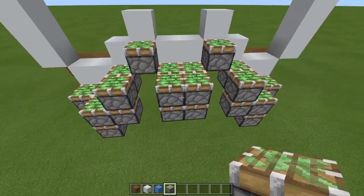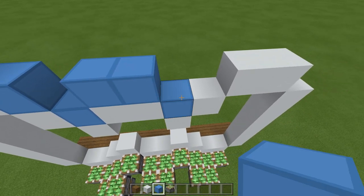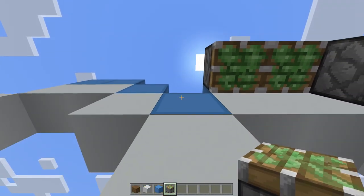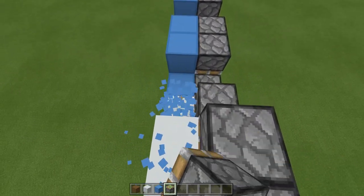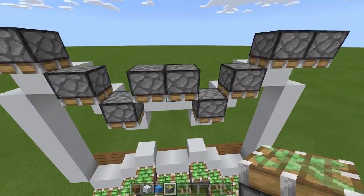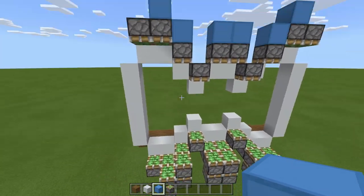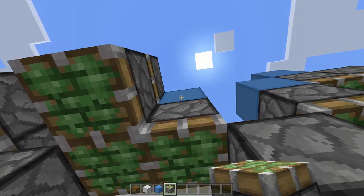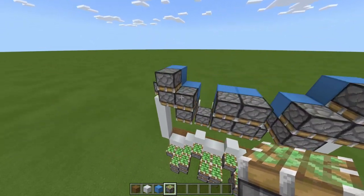Now we need to copy this but over here, mirrored. Place a line of blocks down and place sticky pistons going along, then remove these blocks. Now mirror the double pistons: place blocks, one here and one up, one on this side and one up, with double piston extenders facing downward — here, here, here, and here. Keep going along, and remove these blocks.